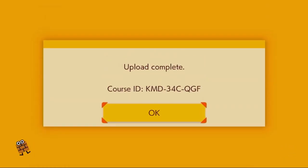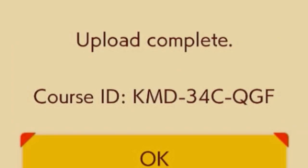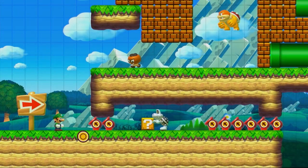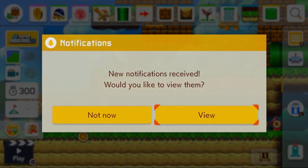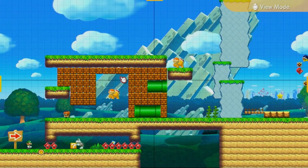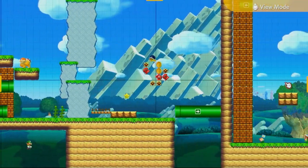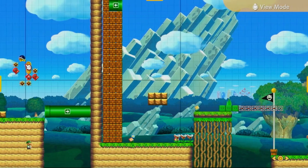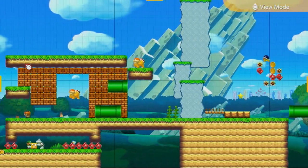And there we go. If you'd like to play this course for yourself, KMD-34C-QGF is the course ID. That's gonna do it for this little video on an AI-made level in Mario Maker 2. If you enjoyed it, be sure to leave a like and subscribe as I post new videos usually every Saturday morning. Thanks for watching and I'll see y'all in the next one. Goodbye.